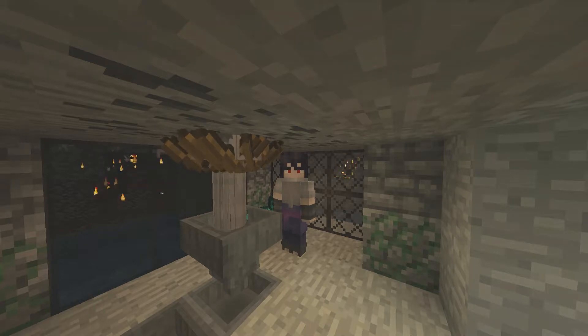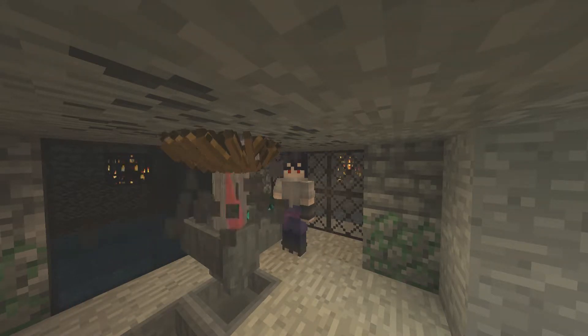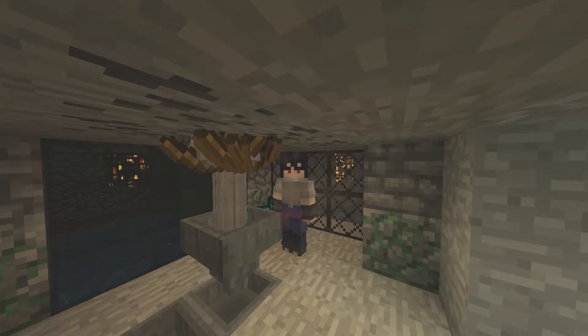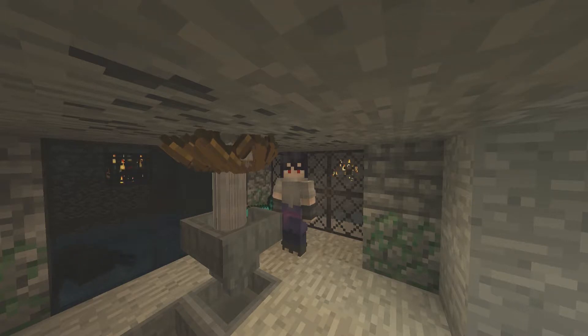Hey, what's going on everybody, welcome back to another Minecraft tutorial. My name is Quaffles and today we're going to be looking at a dual XP farm — a skeleton and spider XP farm. These two are just spawners that happen to be next to each other. I'll include the seed on the screen if you want to use this, or if you have one in your own world that you're looking to build a farm with.